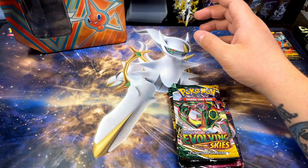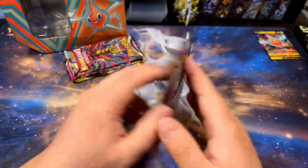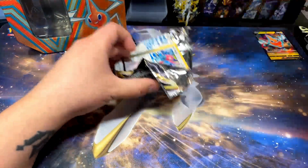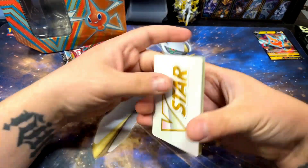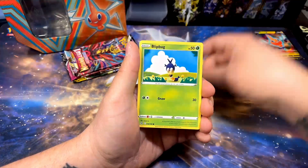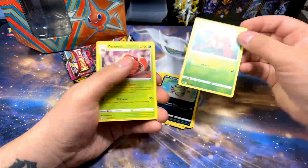I don't know how many times I've been disappointed by Evolving Skies, but apparently it's not enough yet. So we're here to watch me pull nothing from Evolving Skies again. Let's start off with Lost Origin — one of my favorite Sword and Shield sets. Crown Zenith, Evolving Skies, Fusion Strike — they're all good sets, but Crown Zenith and Lost Origin are up there for me because I actually get pulls from them, whereas Fusion Strike and Evolving Skies I don't.